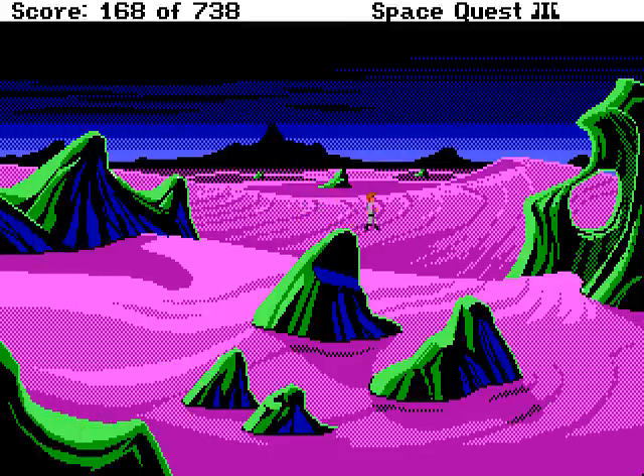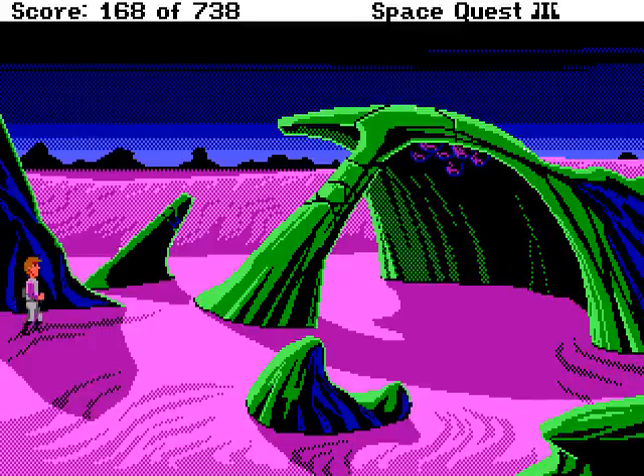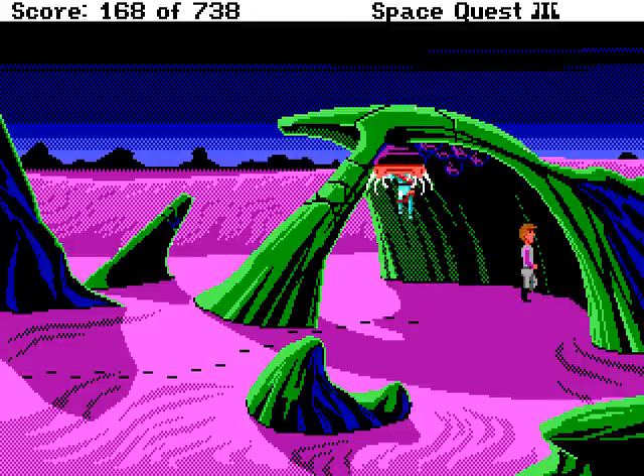Apparently going to the right did not particularly help much on that screen. Got it! There we go! He gets eaten, but the pods don't like him and they spit him back out. The question now is — how do we get this invisibility belt without getting eaten ourselves?